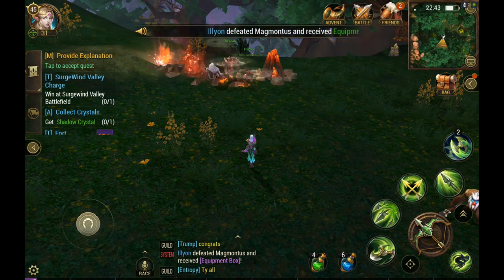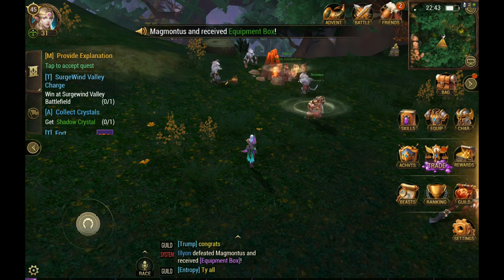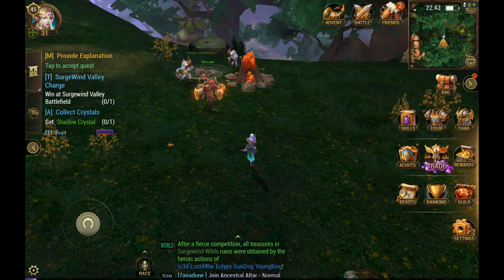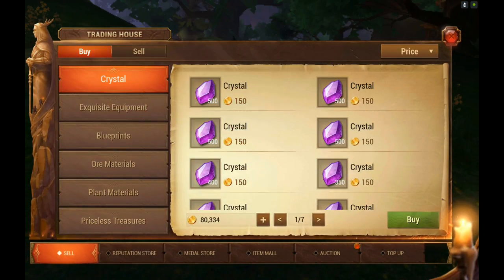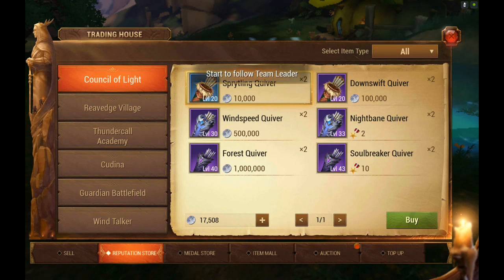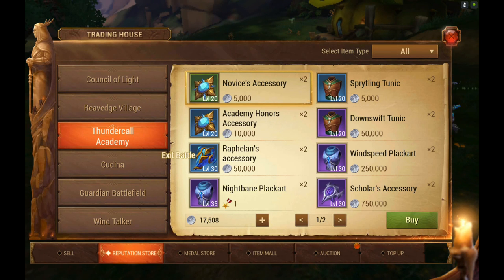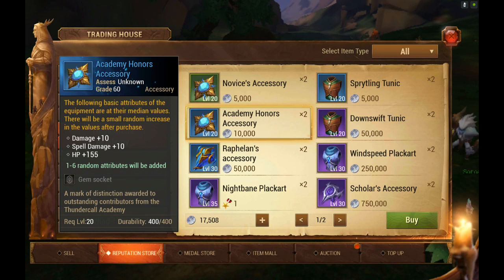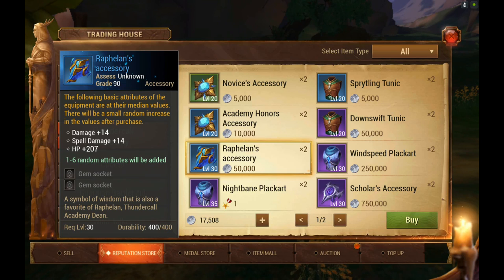For Kadena you will do it the same way — there are plenty of mobs to farm. To buy these two accessories, click on trade and then reputation store. Under Thundercall Academy and Kadena you can see what you can buy. The accessory is under one and the earrings are under the other. As you climb up in reputation you can buy better items, and they're pretty cheap — you can buy a couple each day.